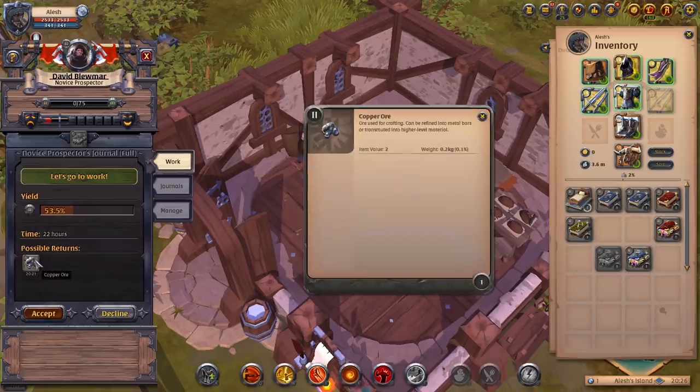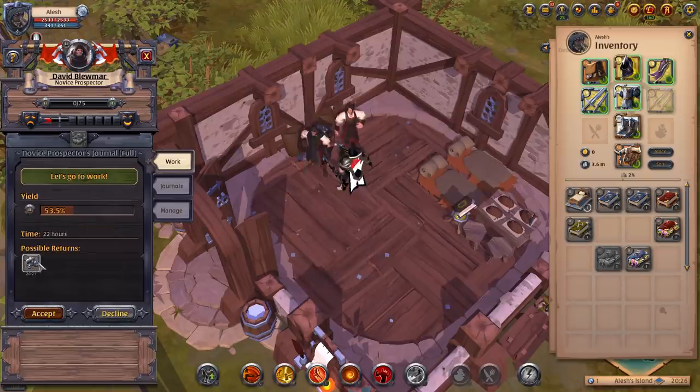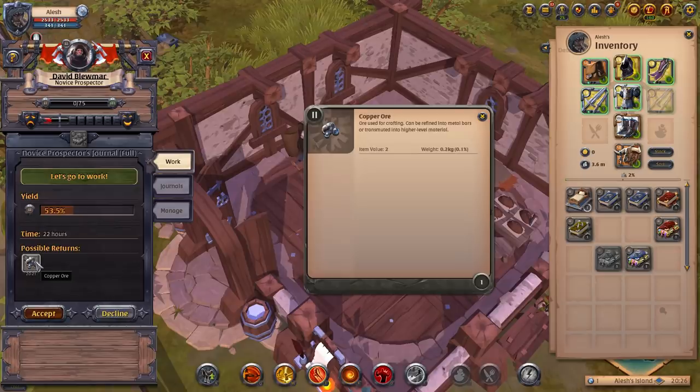For David with this journal, he'll go out and get some copper ore. He will return 20 to 21 copper ore in a time of 22 hours. All laborers take 22 hours to do their work and come back with possible returns. We currently have a 53% yield.